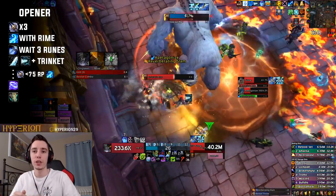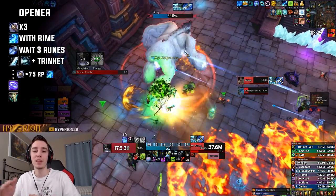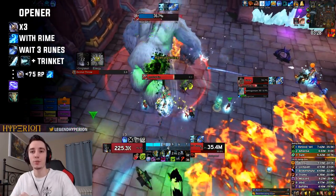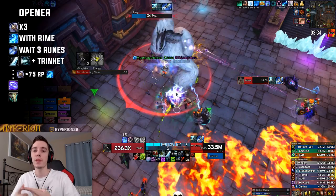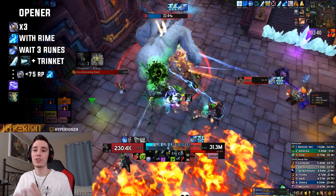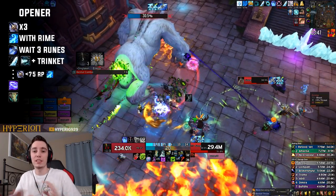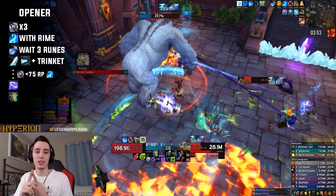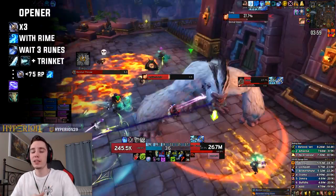As your Pillar of Frost approaches its end, look to use Cold Heart and Frostwyrm's Fury. Each rune spent inside Pillar of Frost increases its efficiency, giving you more and more Strength as you spend runes. So the last two abilities you press while Pillar of Frost is active will be Chains of Ice (with the Cold Heart talent) and then Frostwyrm's Fury. For a default rotation, during Breath of Sindragosa and Pillar of Frost, your last two globals will always be Chains of Ice then Frostwyrm's Fury.